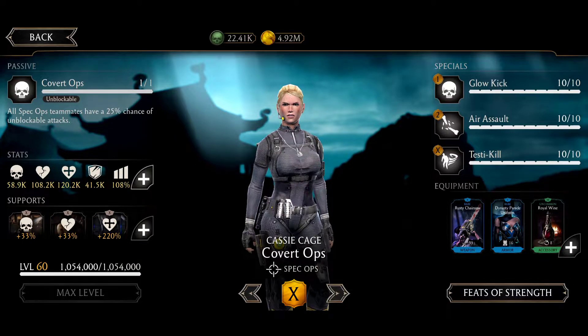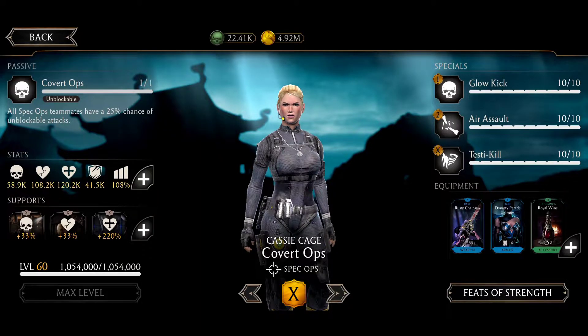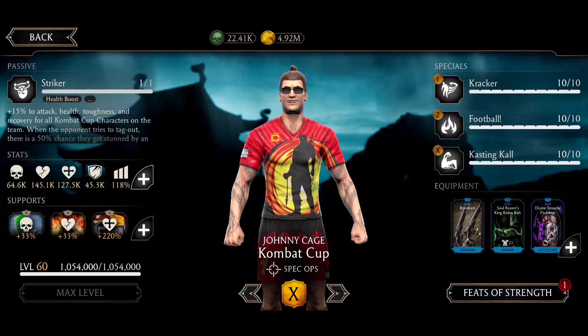My Cassie has Hustle Chainsaw to block basic attacks, and the special 2 just costs one bar of power. Dynasty Parade Uniform gives a chance to heal on special 2 and apply Shield Break on combo enders. And the Royal Inn gives a chance to get some luck on combo enders, plus extra health boosts and damage boosts on the tower.